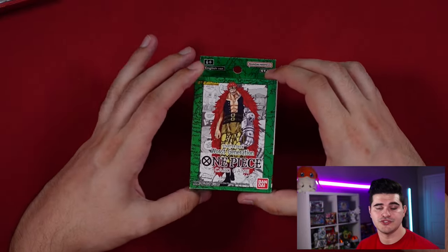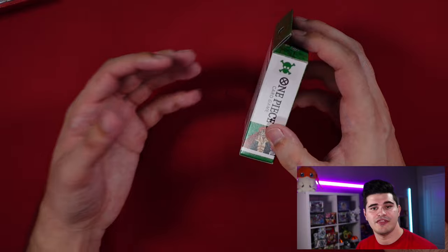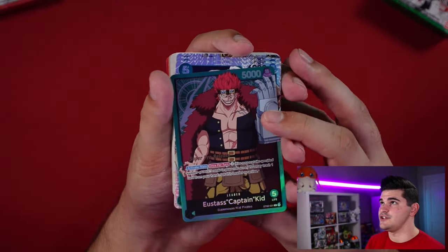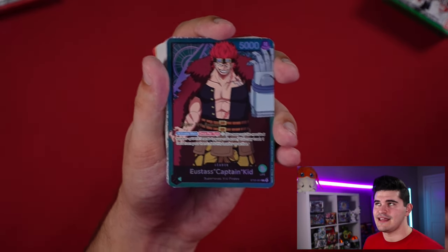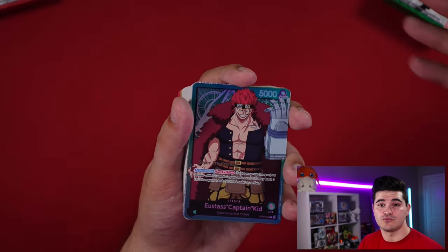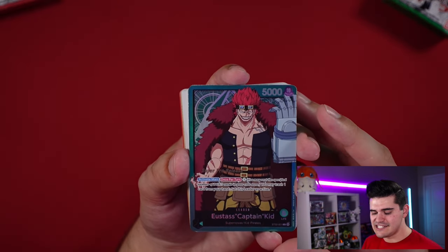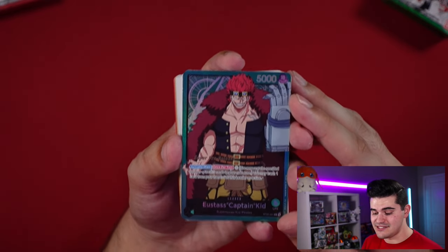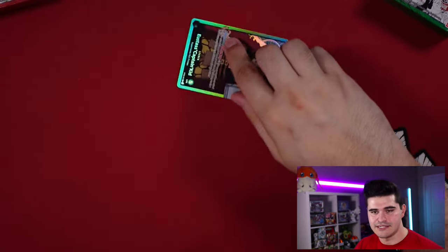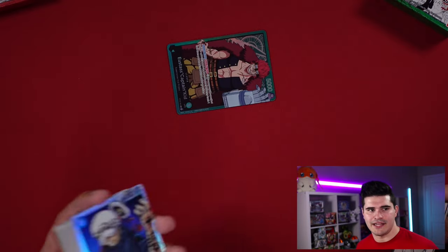Moving on to the green Worst Generation starter deck — this is actually the deck I used in my super pre-release to win and earn the Monkey D. Luffy promo. The green deck's gimmick is the ability to rest opposing characters and interact with them. Captain Kidd is a hard aggro leader: activate main, pay 3 Don, trash a card from your hand, and set this leader to active. With your full 10 Don, you save three, put seven underneath Kidd, and attack twice for 12.